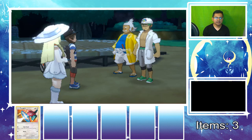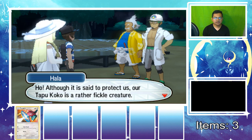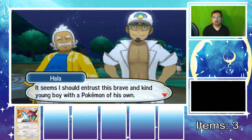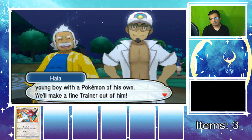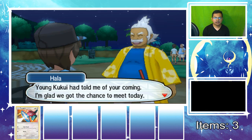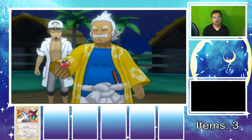Hala says it seems he should trust this brave young boy with a Pokemon of his own — they'll make a fine trainer out of him! He introduces himself as Hala, Kahuna of Melemele Island. Young Kukui told him of our coming. He's glad they got a chance to meet today. Now let's get our starters — I'll be choosing Porygon, not any of the three options presented.